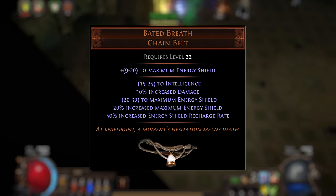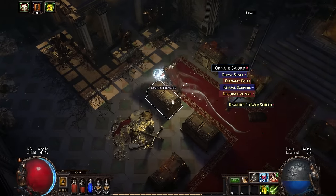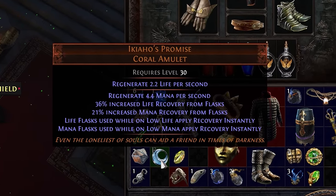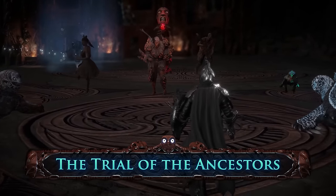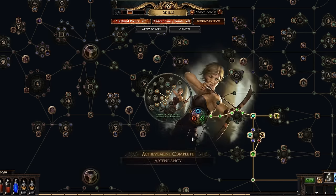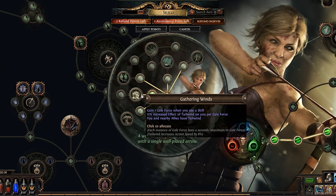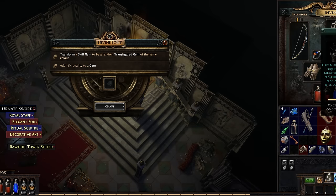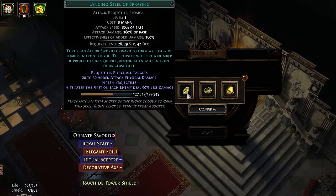With Isaro defeated, I got my very first unique — Baited Breath, a decent unique belt that will give me some defense. Soon after, I also found Ikiaho's Promise. Fun fact: Ikiaho was one of the NPCs in the Trial of the Ancestors, a previous league back in August 2023. With all this, I ascended into the Deadeye that I always wanted to become. I also used the Divine Font to transfigure a gem into Lancing Steel of Spraying — at that point it was a popular gem worth a few Chaos Orbs, which I could use to buy upgrades in the future.